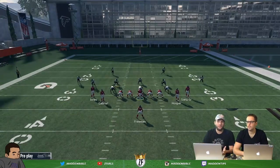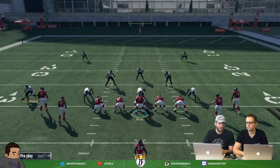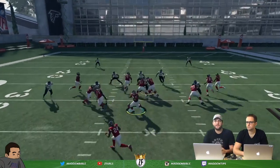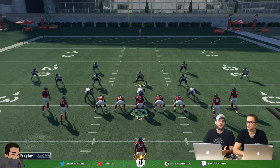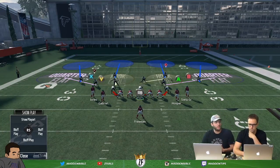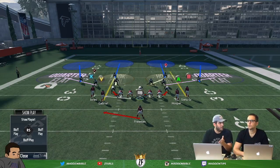For outside runs, Tampa 2 is fantastic because of this outside blitz angle. It doesn't have to be this set, but what's good about it - you can see how it blows up the run in the backfield. Coming out in cover 4 gives you a good pass defense and a good blitz from Tampa 2 for pass coverage, so you're versatile whether they run pitch or not. You're going to force them out of the pitch. You could call any formation where there's a slot blitzer and you'll have success stopping the pitch.